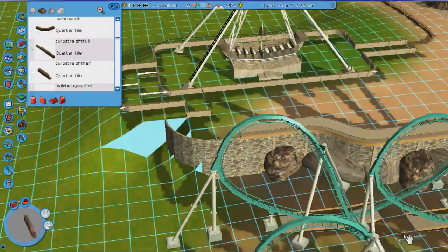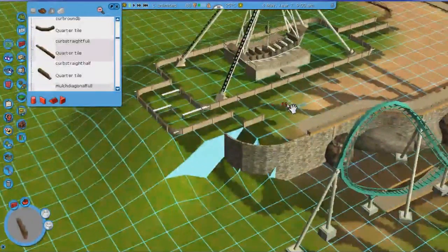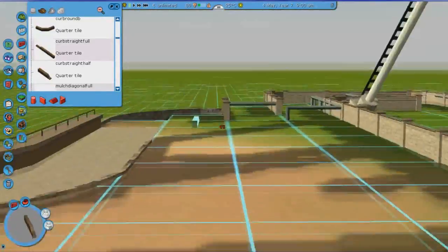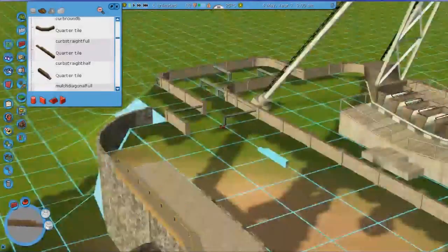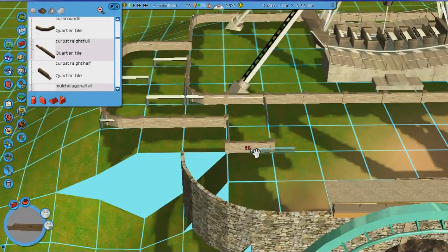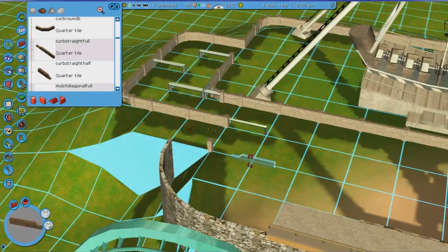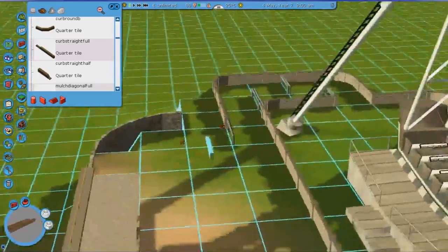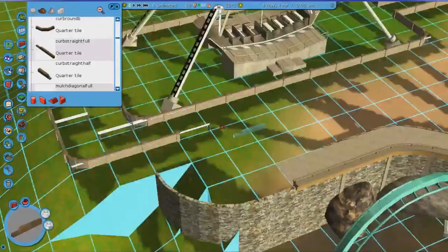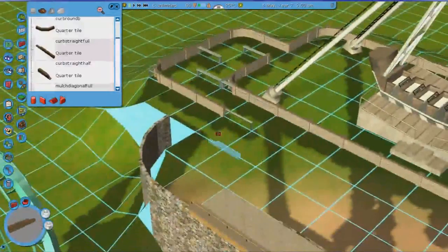Why do update programs always take the wrong time to talk about stupid updates? Anyway, I just realized that I was kind of stupid when designing this thing, because it kind of just ends in the middle of nowhere there. So I'm probably going to want to change the direction that this queue line goes, and just kind of extend the path over there. The queue line should go over here or something like that. Yeah, that's better.